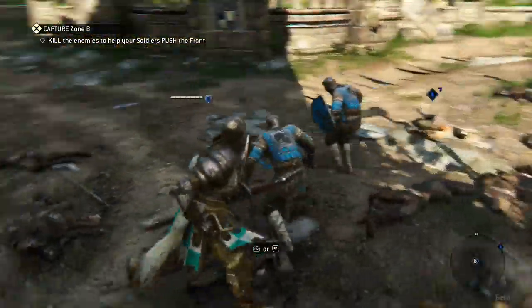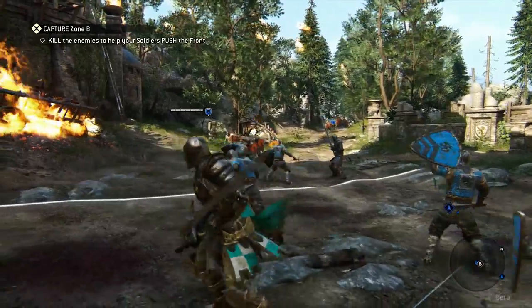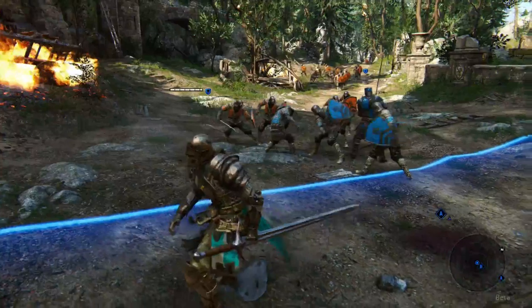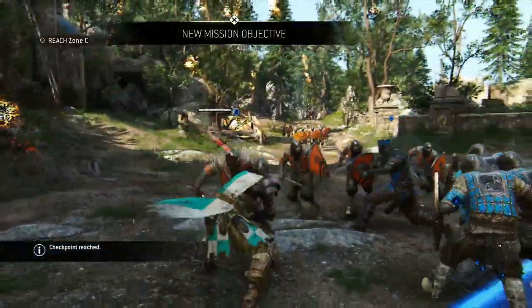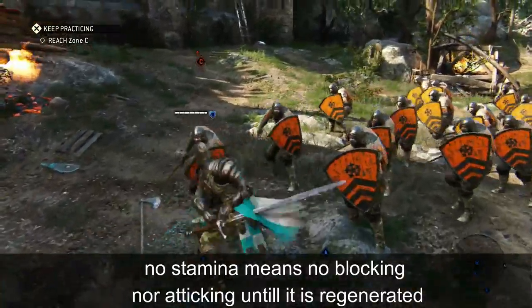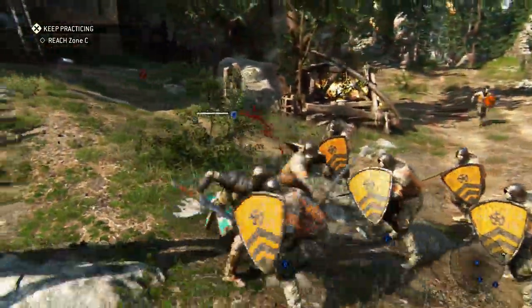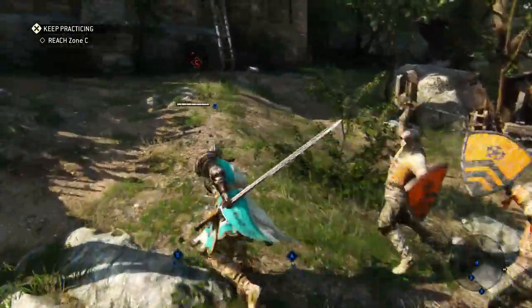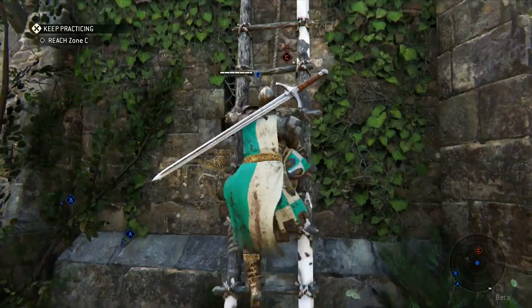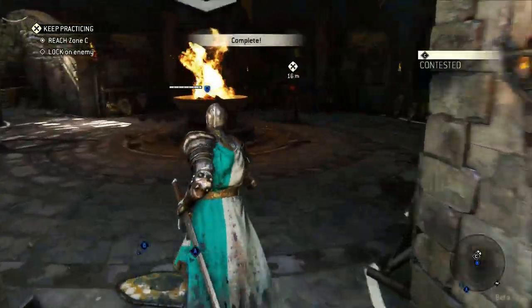Obviously we've got unlimited stamina now, but in multiplayer you will have a stamina meter riding your health bar. Killing soldiers, doing any attack motion, costs stamina. Heavy attacks are very expensive. The lighter attacks will be quite cheap, but you will have to regen your stamina. So don't focus on these soldiers too much, because if you encounter a player, you're screwed.